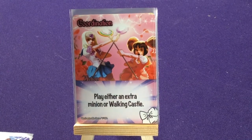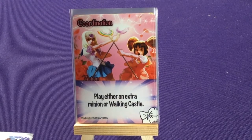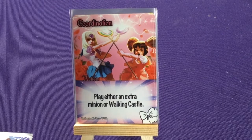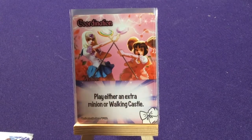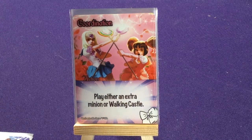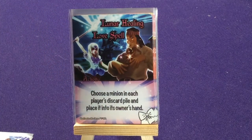Two copies of Coordination: either play an extra minion or play Walking Castle — Walking Castle is your Titan. Unlike Gorgazola where you're forced to use him, this one is optional, which I like. It makes sense that Gorgazola the Kaiju forces you to use him as a giant monster, but forcing everyone to have to play a Titan when one person has one and another doesn't would be unfair. Lunar Healing Love Spell: choose a minion in each player's discard pile and place it into that owner's hand.